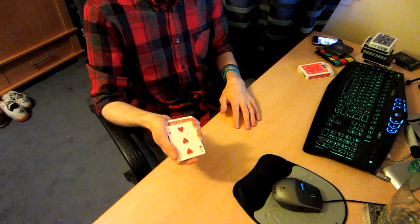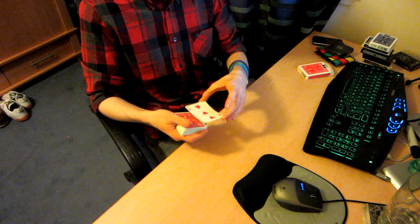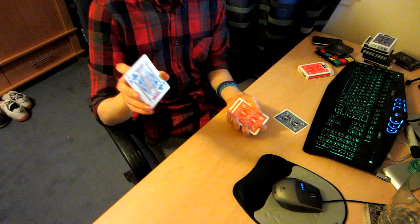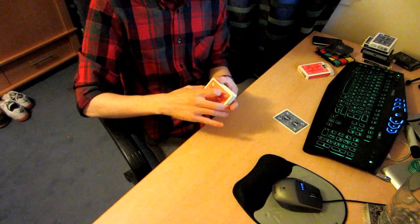So that was kind of fast, it sort of didn't really explain it very well. So we're going to do it again, we're going to leave your Three of Hearts there, you can keep your eye on it. And we can riffle through the deck again, find a random card again, we're going to put it in the middle again, cut the deck a couple times.